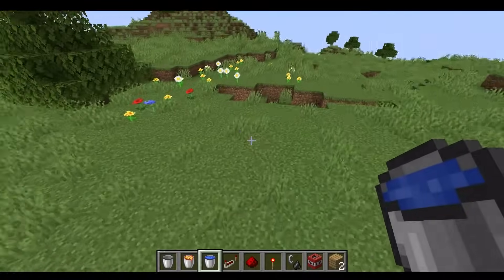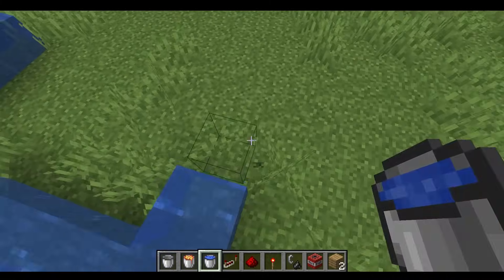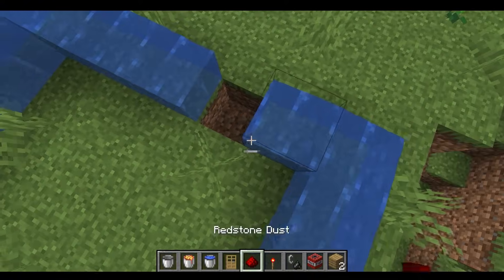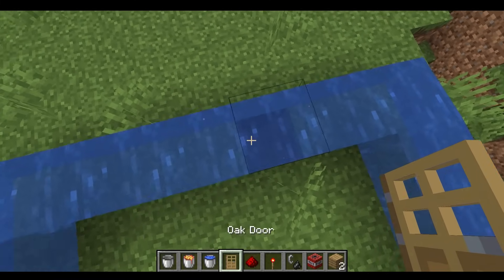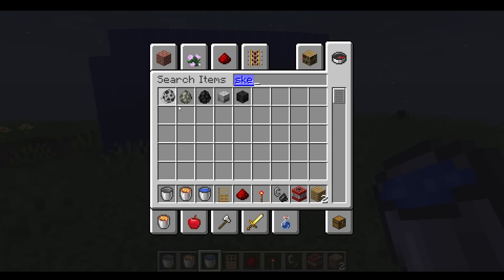As a kid, I always wanted to make a house out of water. Can I put doors on top of water? Oh my god, it worked! All right, let's test this house out.